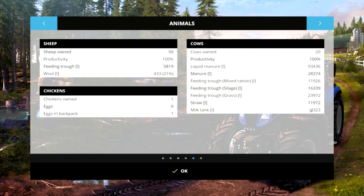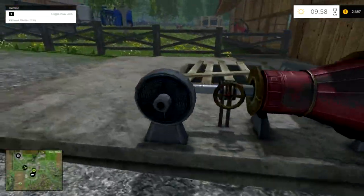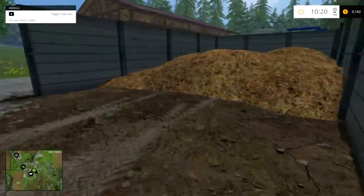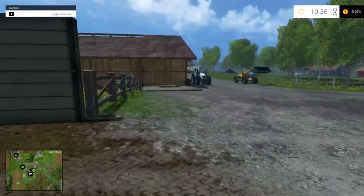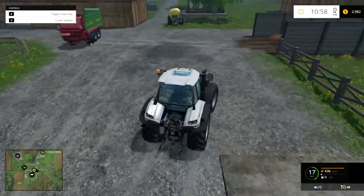The milk will get collected automatically — you don't have to do anything with it. That's how you feed your cows and get them to higher productivity. Once they've been around a while they'll produce manure, both liquid and solid. Remember, if you want solid manure you have to feed them straw. The liquid manure is stored in the slurry tank over here — you can see it says fill level 93,000. The solid manure is over here at 28,000. This can be used for greenhouses, or you can use either type to fertilize your fields instead of spending money on fertilizer.